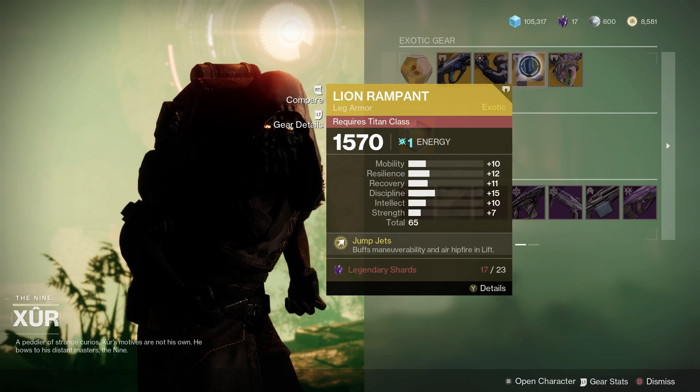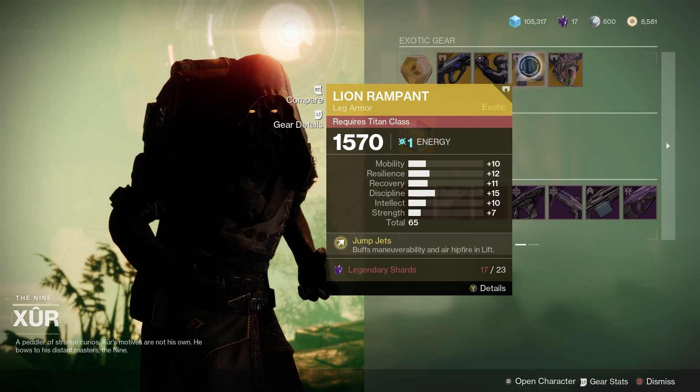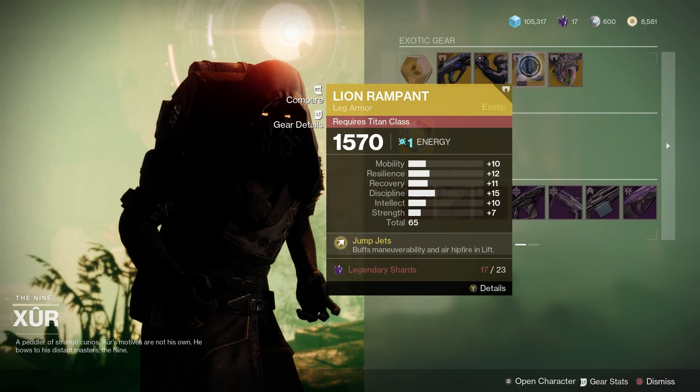For the titans we've got Lion Rampant — that's a 65 stat overall. It's very, very good stats, evenly distributed there as well.